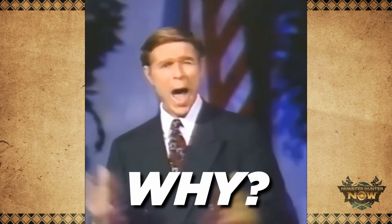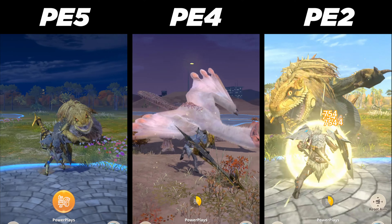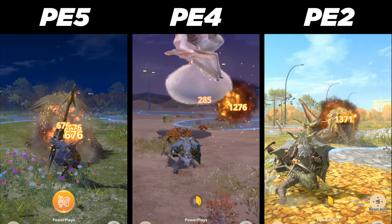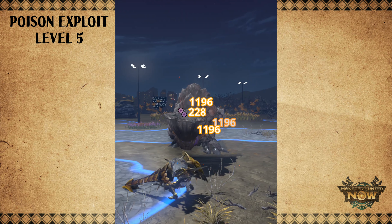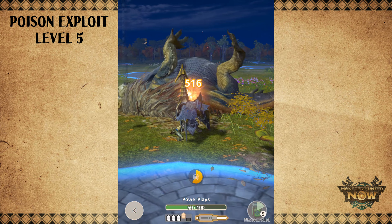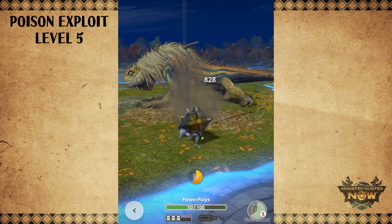You might be wondering, why only 2 points of Poison Exploit? I've tested out different combinations of Poison Exploit and Artillery with my Grade 8 Goldrathian Gunlance, while keeping Ner Gigante Avidity constant at 2 points, and I compared their full burst damage numbers. At Poison Exploit Level 5, full burst attacks deal 1,196 damage per shell, but only when the monster is poisoned. The biggest downside is that by equipping the Goldrathian Vambraces and Legs, you're only limited to Artillery Level 2. That means you won't be getting the extra shell from Artillery Level 3. That's a big problem. And for most of the hunt, the monster won't even be poisoned, and your full burst attacks will only be dealing 676 damage per shell. And those numbers are not good enough!